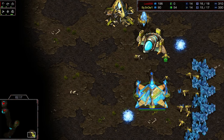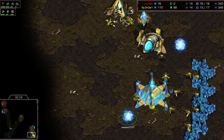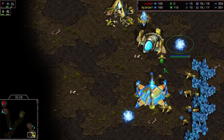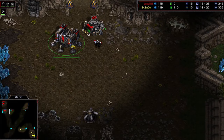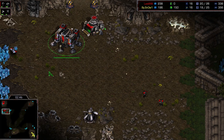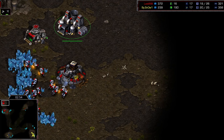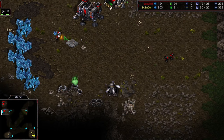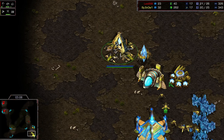So for most of you it's going to be a surprise — something new. We've got Last, aka Royal, starting out with a Gasless Fast Expand. He gets his CC after gas, so he's going to have the tank out very quickly. He only built two Marines; he's being super greedy.